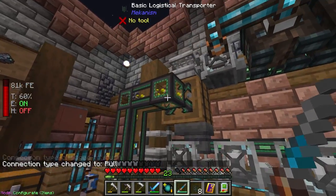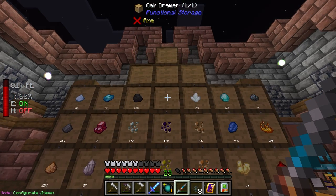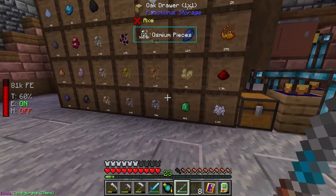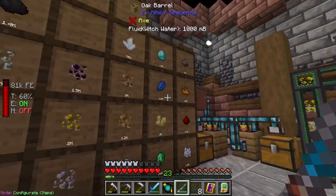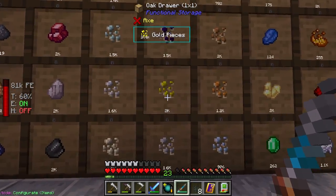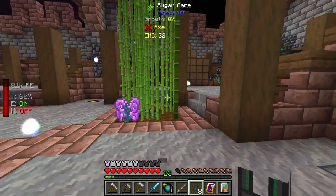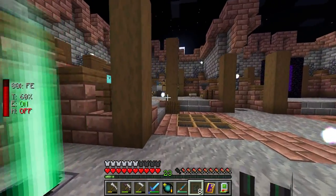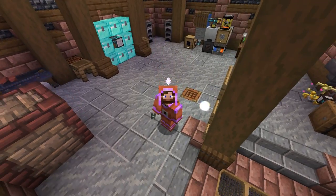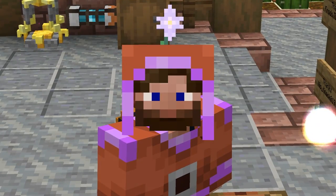Back at base, piping is set up and materials are flowing into the drawer system. Gold already has a spot. I want to make the all-the-modium X-ray potion and potentially a charm. Let's do it — this'll be fun. I've done something like this in All the Mods 6 in the regular overworld, but it's interesting doing it here.